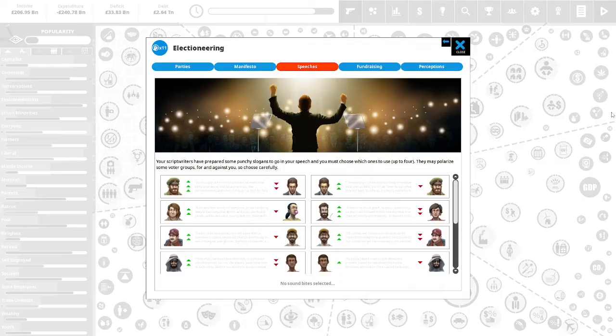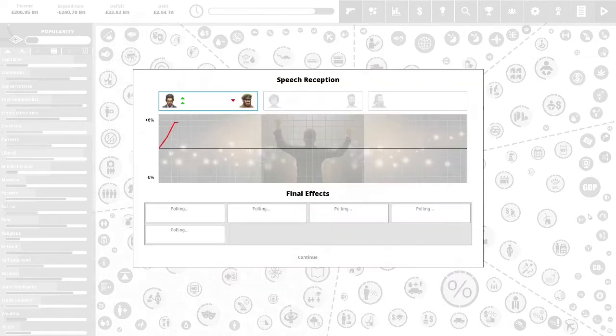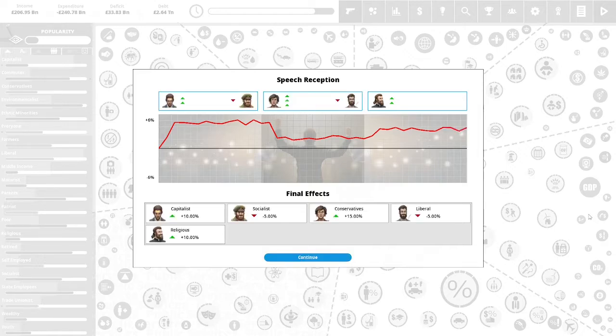Let's do some campaign speeches. We have unhappy capitalists, so let's do a speech for the capitalists. The conservatives are sort of not happy with us. The wealthy are sort of not happy with us. The religious are not happy with us. We'll give a speech. The capitalist speech is doing really, really well. The conservative speech is not doing so well with our crowd. The religious speech is a little bit better than the conservative speech. Our approval rating with the capitalists is up 10%, socialists view us at negative 5%, conservatives approve at plus 15%, liberals disapprove at negative 5%, and the religious approve at 10%.